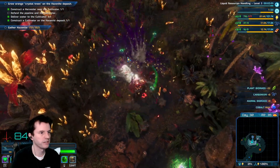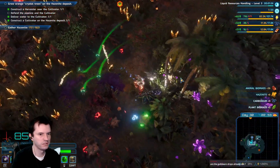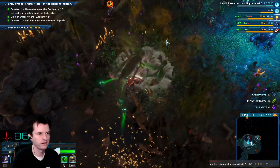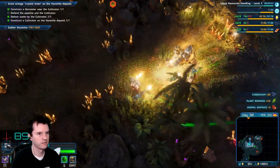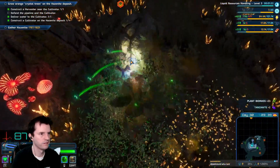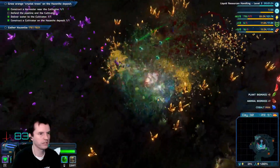Also get some Hazenite from killing some of these creatures. Oh god they hurt so much. The Guild Wars drops - they start tomorrow and then they continue for one week. 90 seconds on the liquid resource handling upgrade.